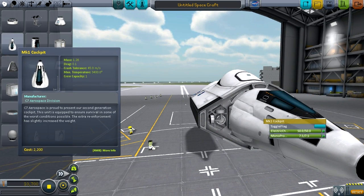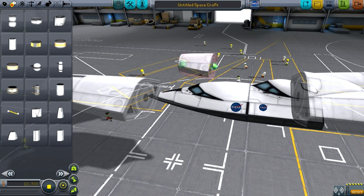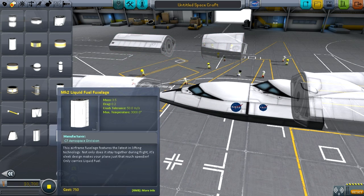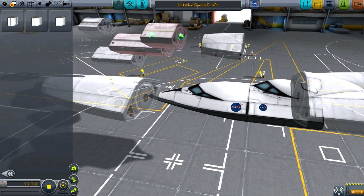Some parts may be removed in the future, but are included in this update so that compatibility is not broken for old crafts — I assume such parts will be marked as such. Here are some more spaceplane parts, such as a bicoupler, this adapter, this other adapter, and several fuselage pieces.